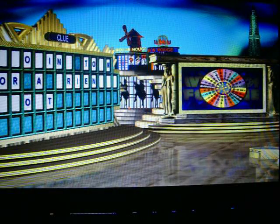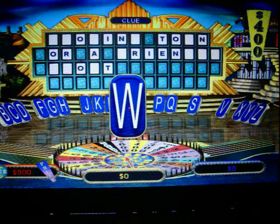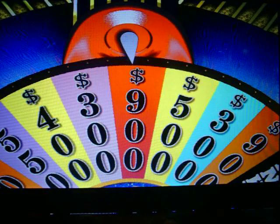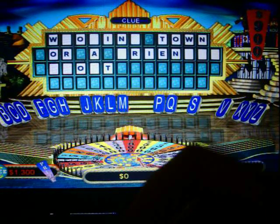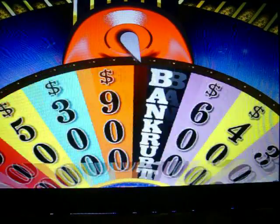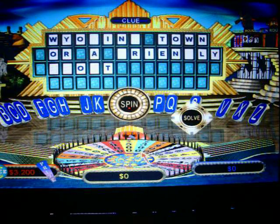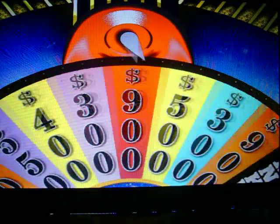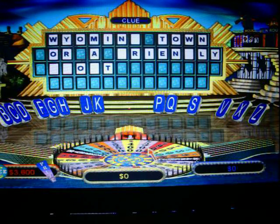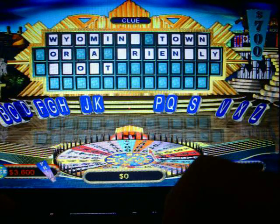Four hundred dollars. W — two W's, as a matter of fact. Nine hundred dollars. An L — we have one L. Five hundred dollars. Y — two Y's. Still don't know that last word. Four hundred dollars. M — one M. Seven hundred dollars. D — there's one D.